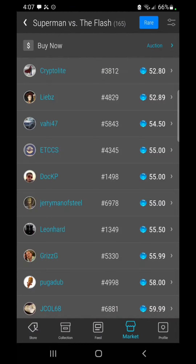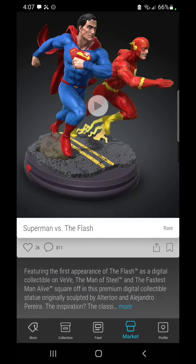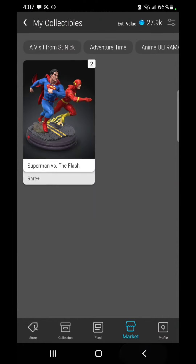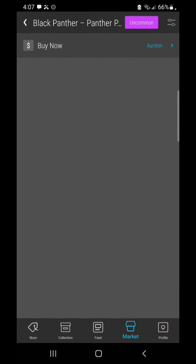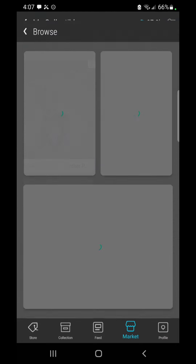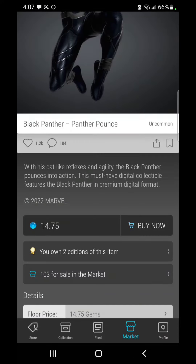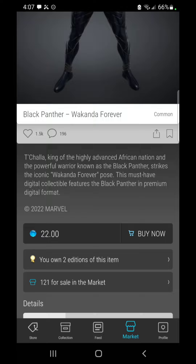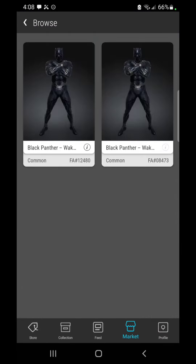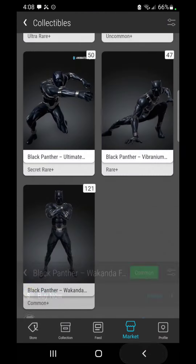Superman vs. Flash is sitting at 52.80 and I know from checking the app multiple times per day that our low price is 41 gems. I got my second one for 44.99 and may pick up a third if we dip to 40 gems. Black Panther uncommon is at 14.75 - I picked up the second one at 12.50. If we go below 12 I'll get another. The common is at 22 gems in that classic pose with arms folded - I got the first one around 90 gems and the second at 23. We're below that price, so if we go much further below say 20 gems I'll pick up a third.